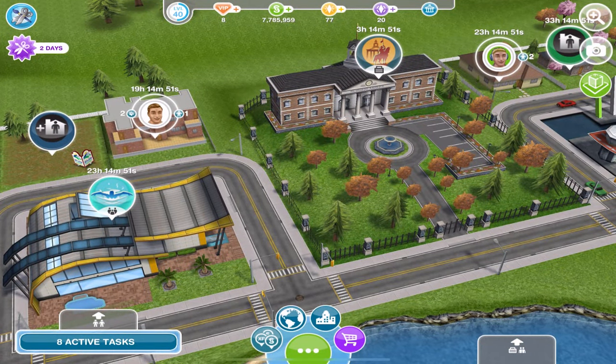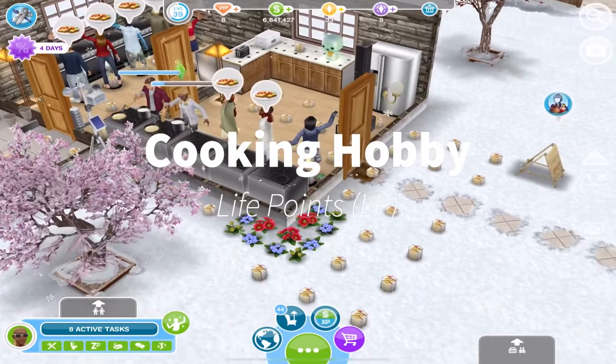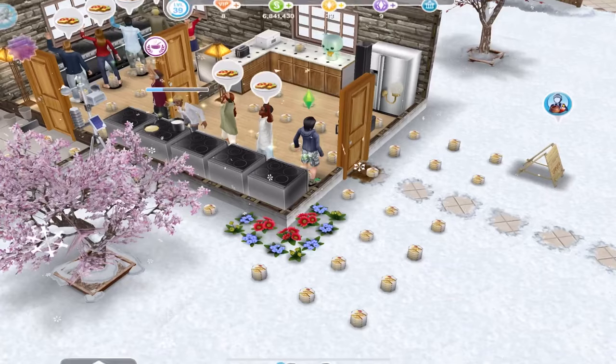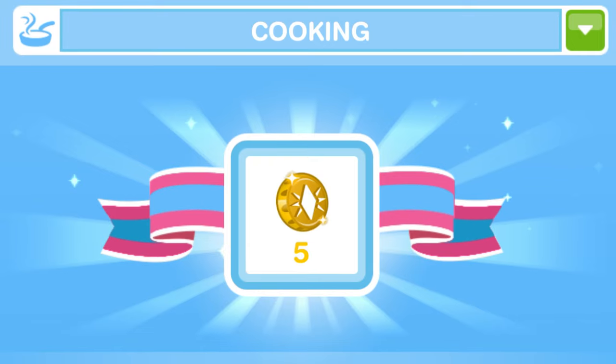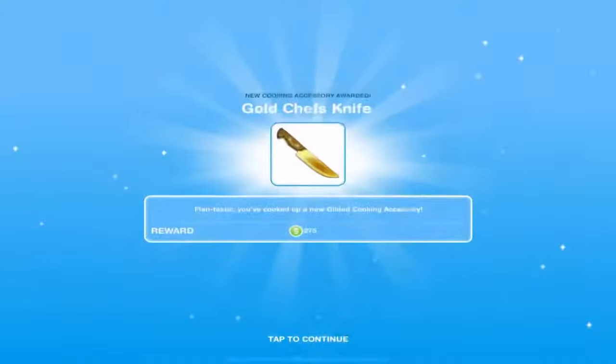Those are the ways I earn simoleons in The Sims FreePlay. Now let's move on to how I earn life points. My most favorite method of earning life points is definitely to complete the cooking hobby. The first time you complete the cooking hobby collection you will earn cutting boards, but every time after that you will earn five life points.